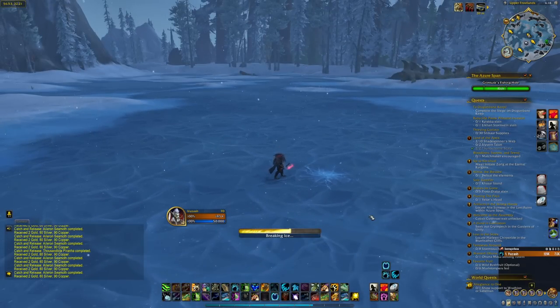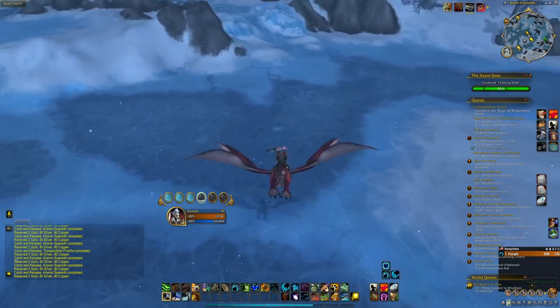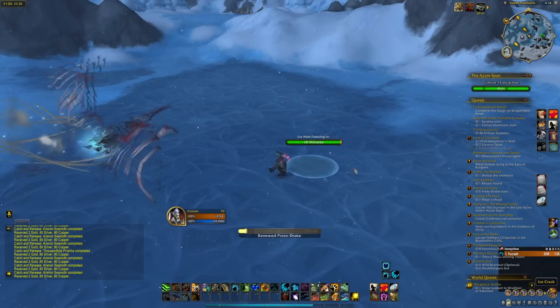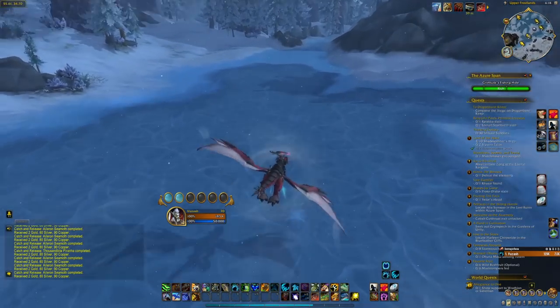Now let's try cracking one. Nope, I got the green one. Let's try another one. You can still fish in the green ones but it will only give you one fish per cast. The blue one will usually give you two times more.